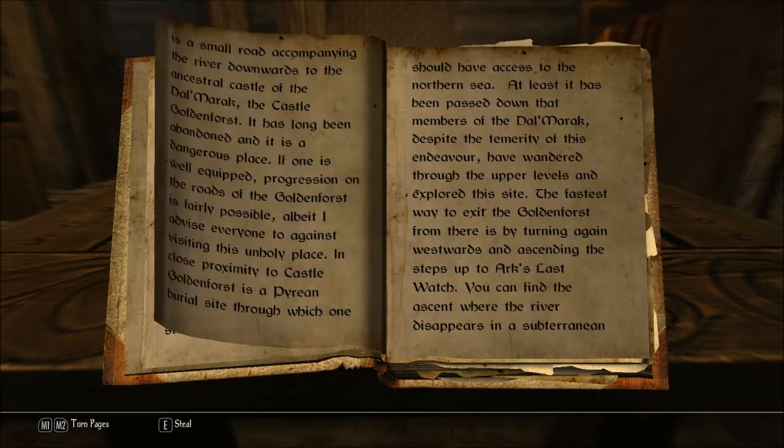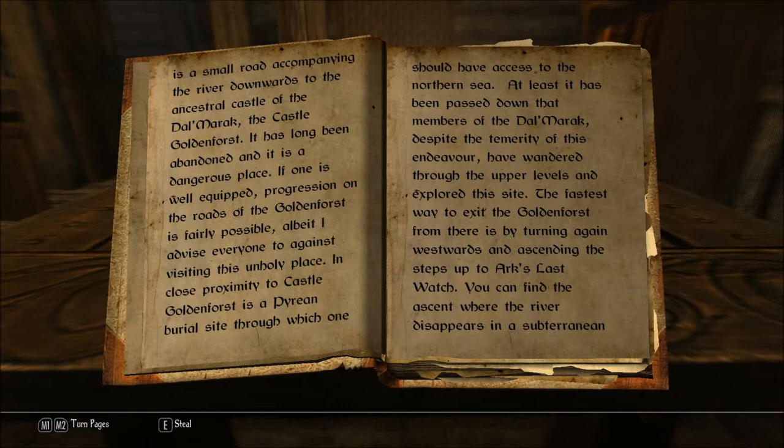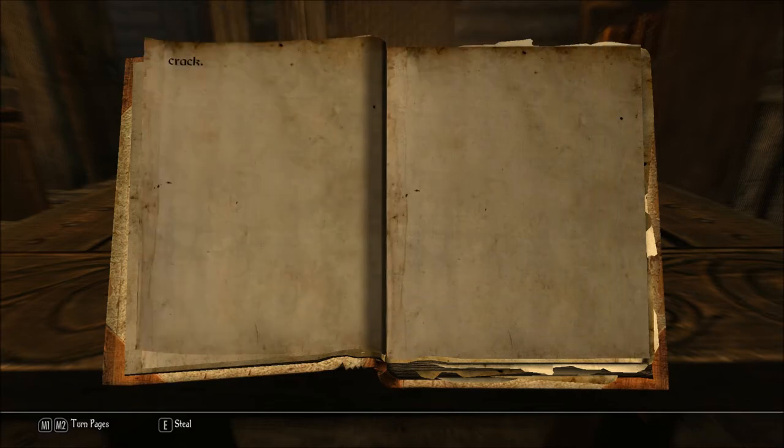If you turn towards north, there is a small road accompanying the river downwards to the ancestral castle of the Dalmarac, the Castle Golden Forest. It has long been abandoned and it is a dangerous place. If one is well equipped, progression on the roads of the Golden Forest is fairly possible, albeit I advise everyone against visiting this unholy place. In close proximity to Castle Golden Forest is a Piraean burial site through which one should have access to the northern sea. It has been passed down that members of the Dalmarac, despite the temerity of this endeavor, have wandered through the upper levels and explored this site. The fastest way to exit the Golden Forest from there is by turning again westwards and ascending the steps up to Arc's Last Watch. You can find the ascent where the river disappears in a subterranean crack.